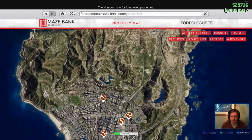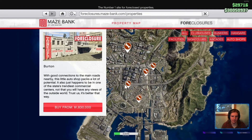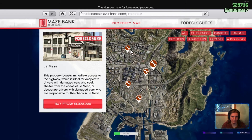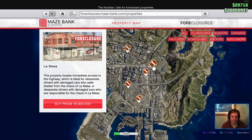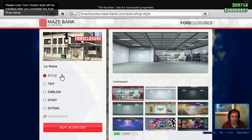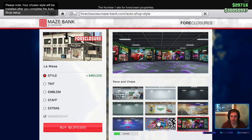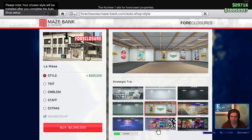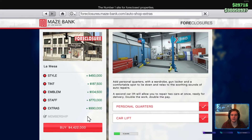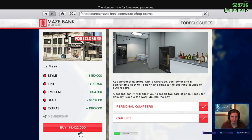Looks like there are five auto shops available. There's a free one because I have an update or something. The highest end one is 1.9 million — that's La Mesa. I like how all these buildings, like your nightclub and your arcade, you can deck them out however you want. So for a cool 4.4 million, you too can own the highest end auto shop in the game currently.